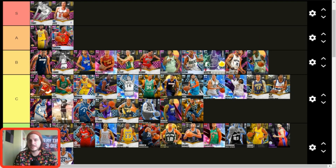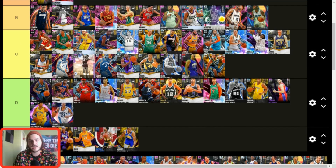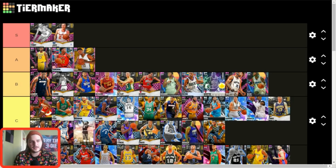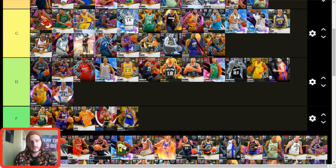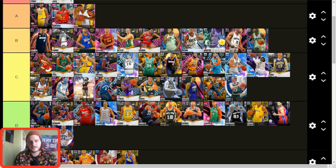James Worthy — C tier. He's still usable with great size, like a better version of Darius Miles, which is actually why I dropped Darius Miles. Paul George — A tier. I think he's a little overpriced for what he is right now, but he's still a great defender with that Paul George release. A tier makes a lot of sense for him. Larry Bird — his badge count is bad but he still has a really nice jumper. He only has like two offensive badges, but those he does have are good enough — low end C tier.